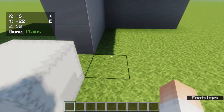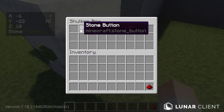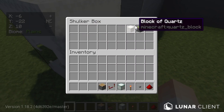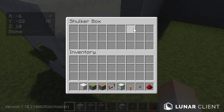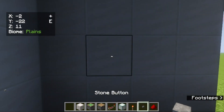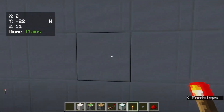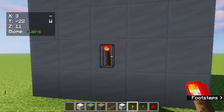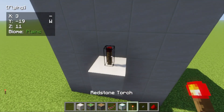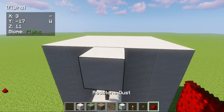Our last build is modern house lighting. For this you need redstone dust, a stone button, a redstone torch, a sea lantern, a redstone repeater, a piston, a block of quartz, and a sticky piston. First, place a button here and directly behind the button place a redstone torch, then a block, another redstone torch, a block, and on top redstone dust.